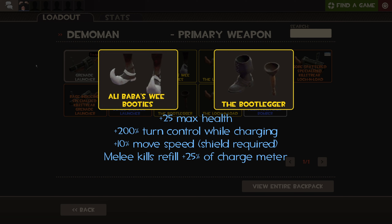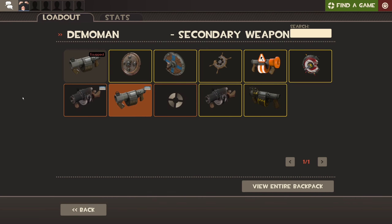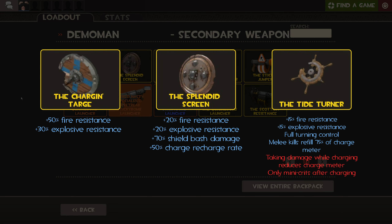Let's start with Demoknight's primary slot. The Bootie and Bootlegger give an extra health boost, and with the shield equipped, he gets extra turning radius as well as bonus move speed. In addition, melee kills will grant 25% refill on his charge meter. These bonuses benefit Demoknight greatly, and as such his grenade launcher will be discarded, as well as the Base Jumper, since he won't be able to make use out of any of them.